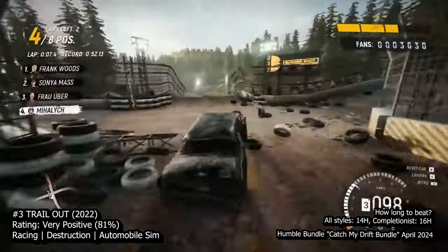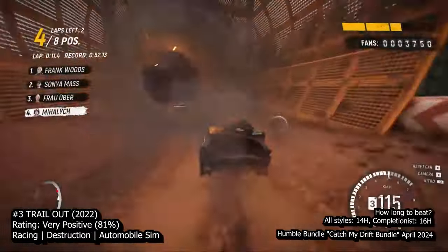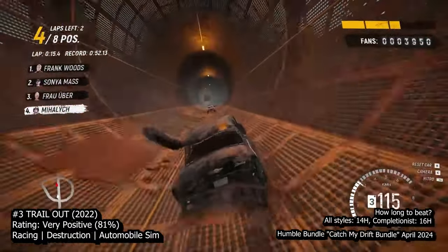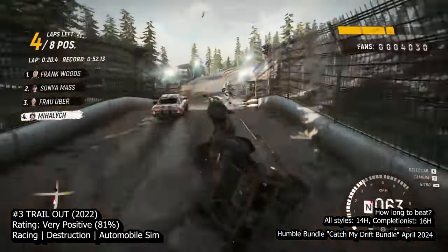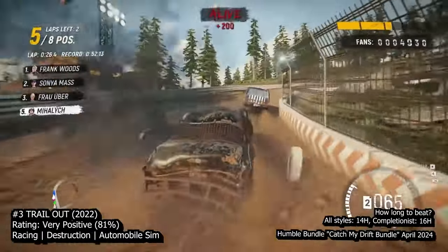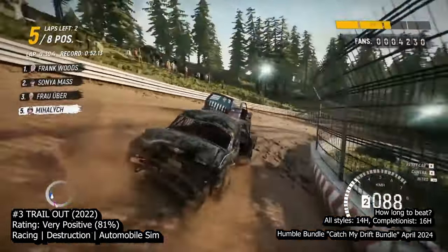Trail Out includes 40 cars divided into tiers, and you can unlock and customize them as you progress. The tracks are well-designed and visually appealing, with destructible objects and explosives that add excitement. The graphics are impressive for an indie game, with detailed cars and dynamic damage effects. The audio in Trail Out complements the gameplay, featuring realistic engine and crash sounds, as well as an alt-rock soundtrack. However, more variety in the soundtrack would be appreciated.